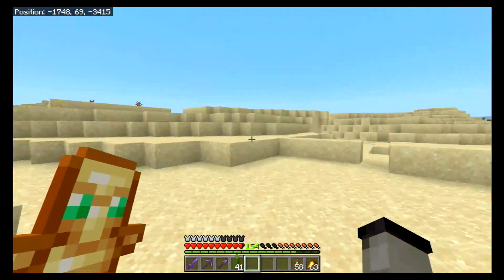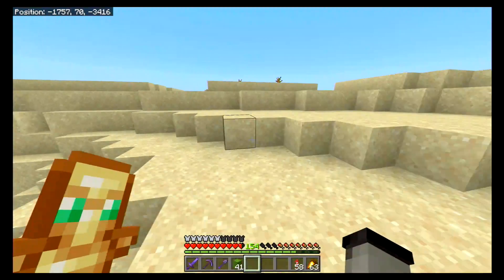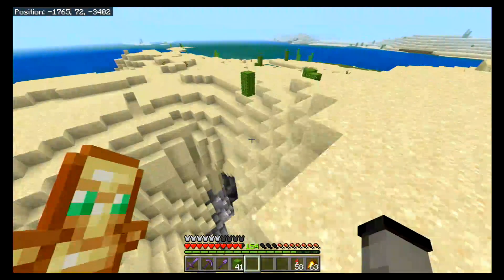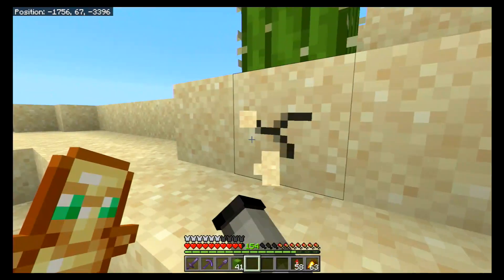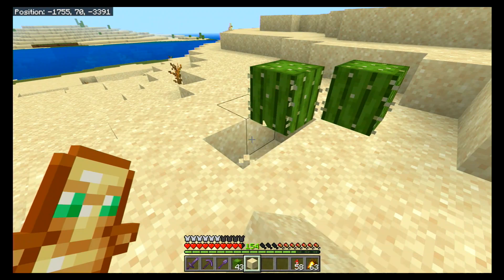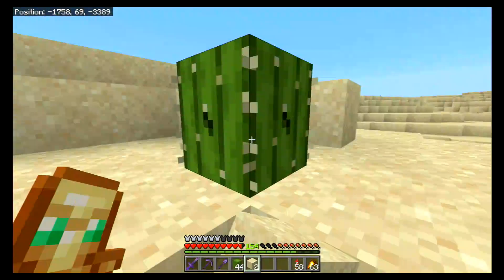Eventually we'll come back through and harvest a bunch of sand too. There's some more over here — gotta be careful. And of course if you break the block underneath cactus, the cactus will pop off as well.